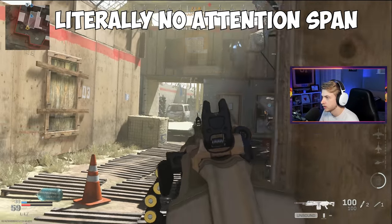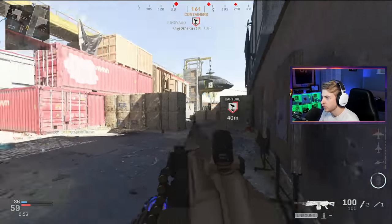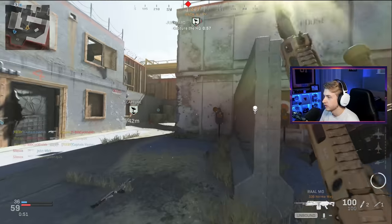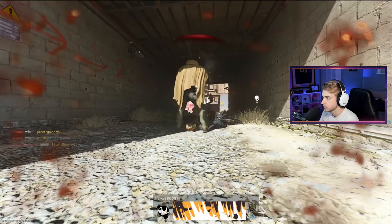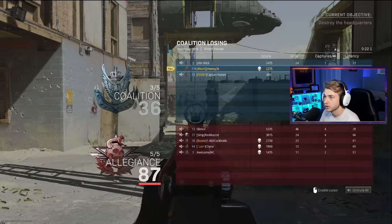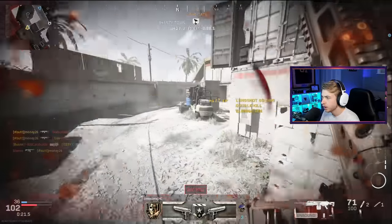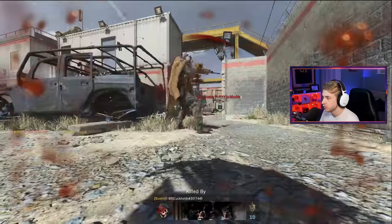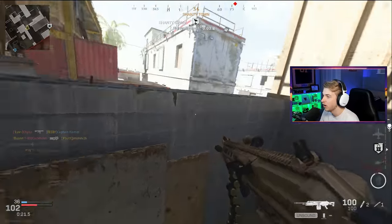I'm gonna mount up right here. There's another camo - these camos come easy for this thing, huh? It's been so difficult to get more than one kill at a time with this, it just can't kill fast enough. I'm getting just demolished. This thing definitely needs some damage buffs. There better be some nice attachments for this thing or this is gonna be an awful grind.